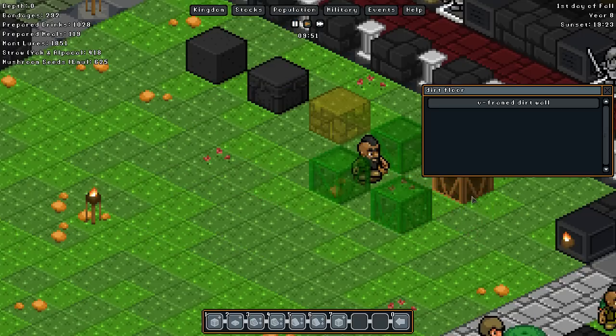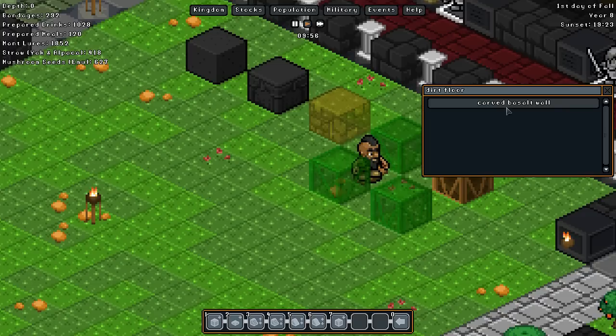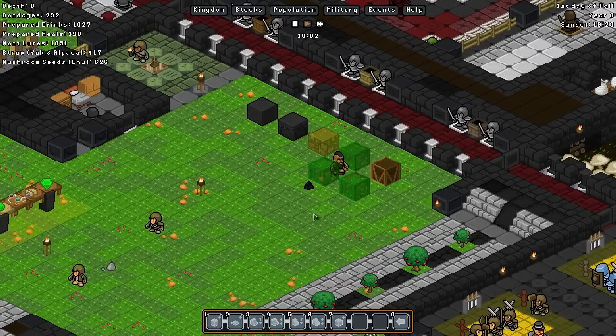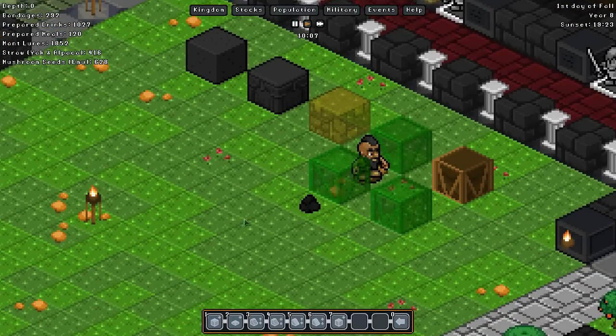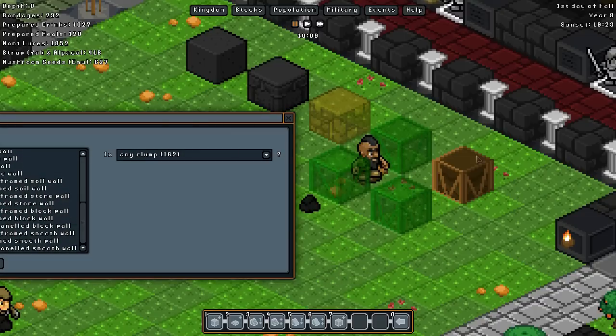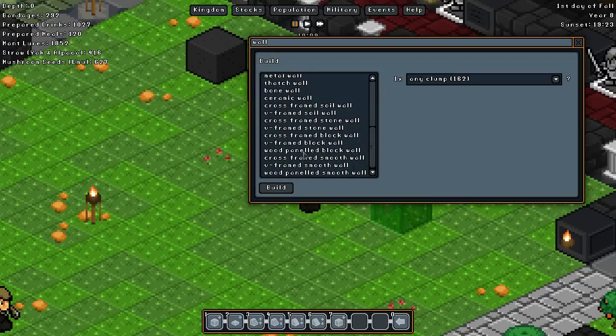I wonder if it will look differently based on the types of woods that are used. Because if so, there is an awful lot of room for you to be quite specific in how you set these ones up. What's this one? A V-framed dirt wall, worth ten. I imagine the block versions are simply — if those are dirt behind there and this is just stone, it looks like the normal stone texture.